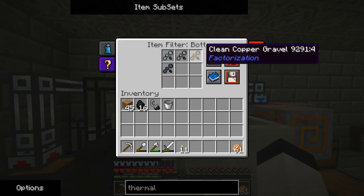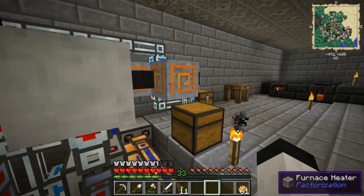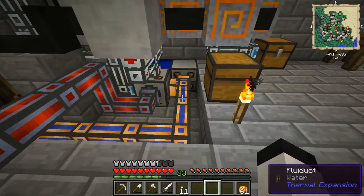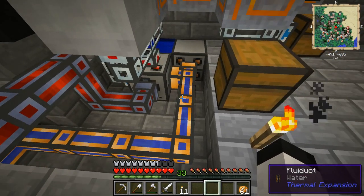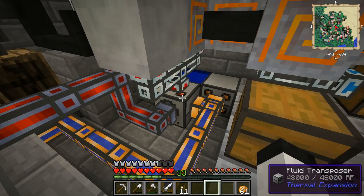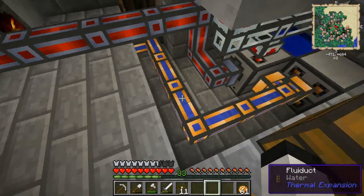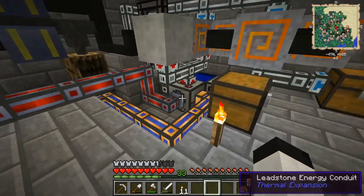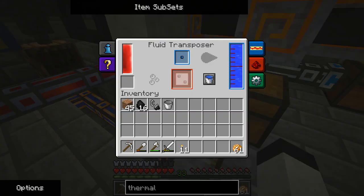I had to take everything down, and whenever I came back in, the pipes changed their IDs — so their NBT data, or metadata, got changed, so they were see-through pipes. Free upgrade on that, I suppose. It's not like it's a huge deal. I've also enabled Colorblind Mode, because I could. Why not?